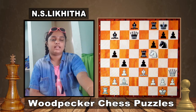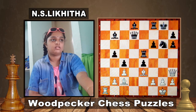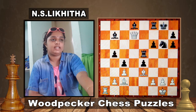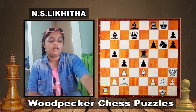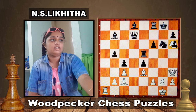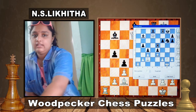Did you get the answer? It is nothing but Knight h6, giving a check. If pawn takes on h6, Queen takes d7. This is a discovered attack — giving check and attacking the Queen at the same time. So if pawn takes, Queen takes on d7. Let's go to the next puzzle.